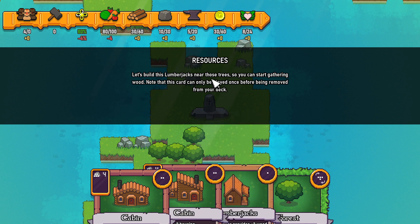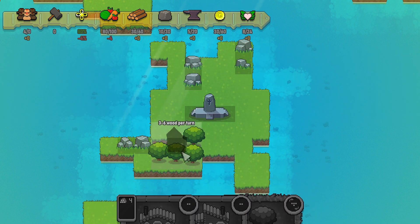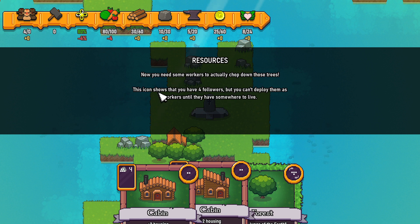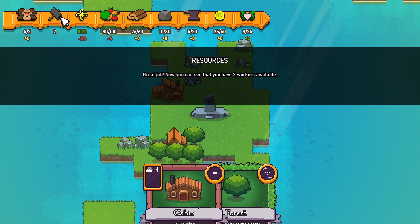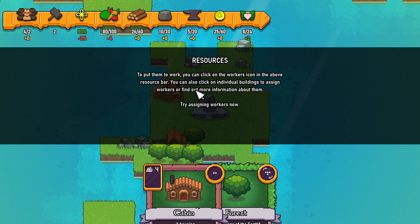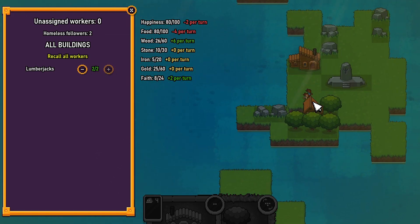Let's build this lumberjack's house near these trees so you can start gathering wood. Note that this card can only be played once before being removed from your deck. Now you need some workers to actually chop down those trees. You have four followers, but you can't deploy them as workers until they have somewhere to live, so let's build a cabin. Now you can see that you have two workers available. You can click on the workers icon in the resource bar, or click on the individual building to assign workers or find more information. I like the art in this.